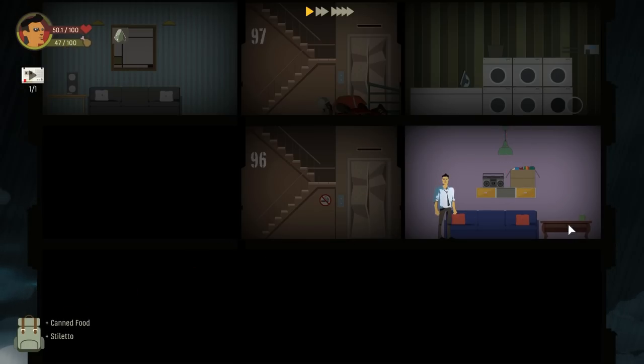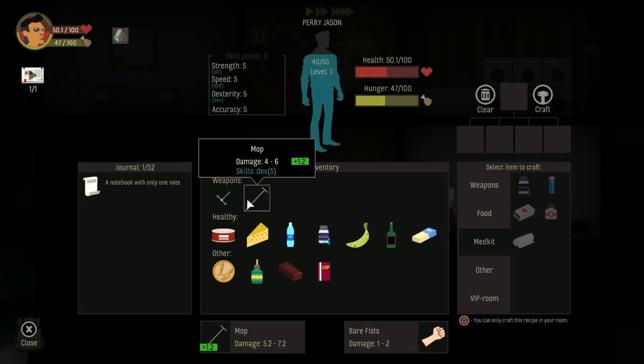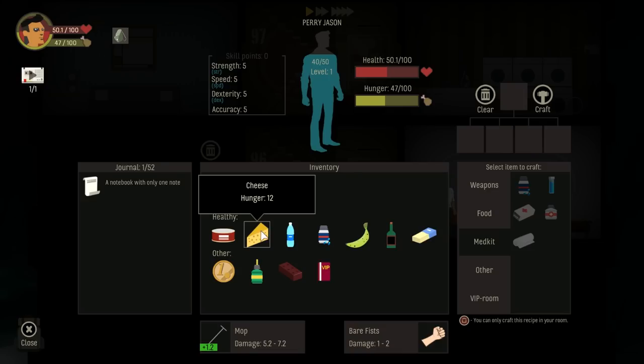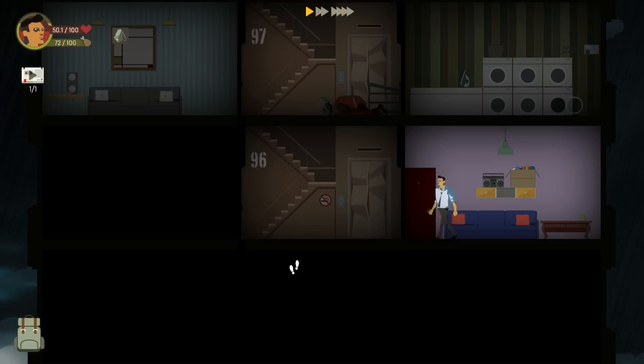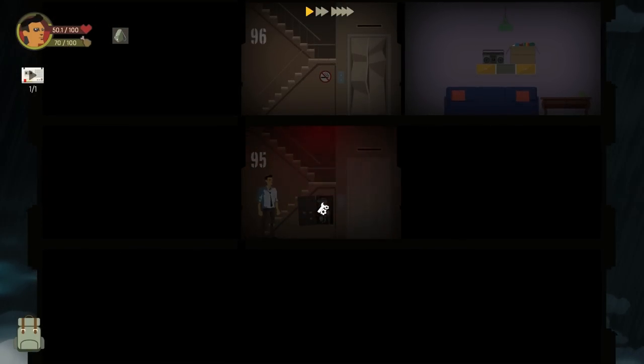What is that — canned food, and we also got a stiletto. So this is the point at which we want to decide if we want to go with a speed build, because the stiletto does 3 to 7 whereas the mop does 4 to 6. I think I'd rather take the lower — it just depends whether you want to hit harder or be guaranteed the low blow. I tend to like my lower bound to be a little bit higher. That door was locked so I can't get in there.